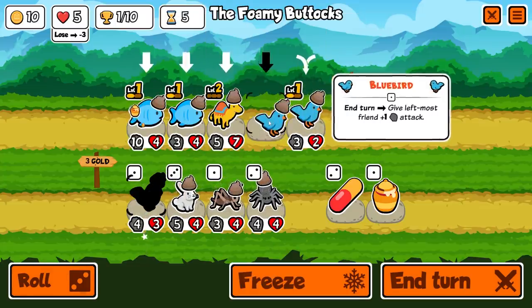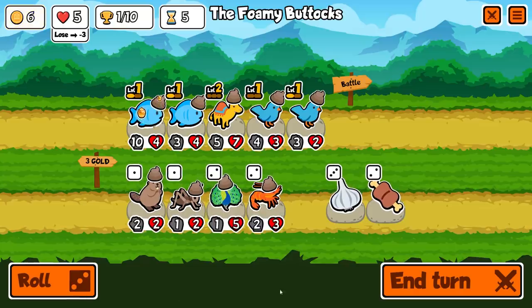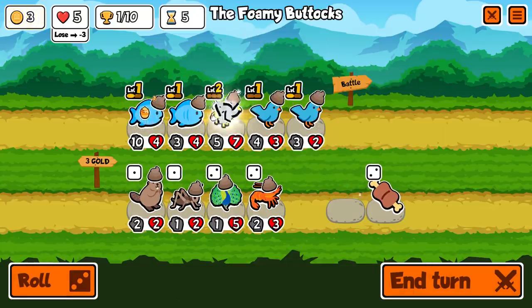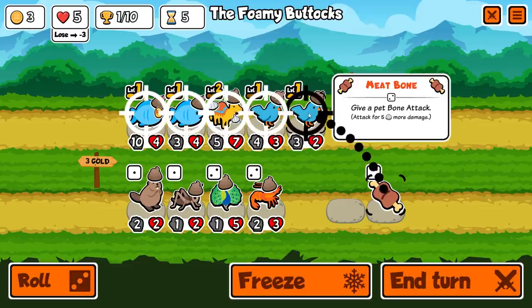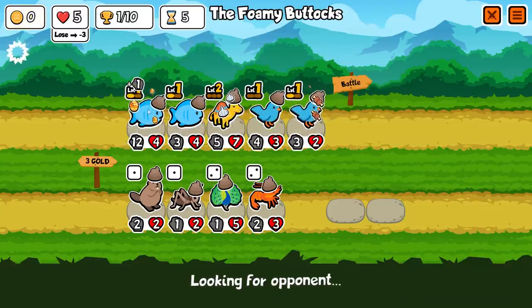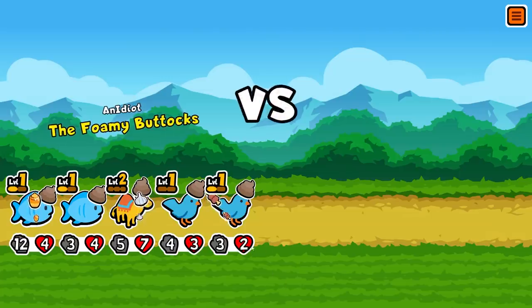I'm going to combine these two and put them there. Then we're going to roll and put garlic armor on probably the camel, and maybe a meat bone on the bird just to get it some damage to start. It doesn't have a lot of health, but it's going to hit something hard. Fish is up to 12-4. I just realized the problem — my units have almost no health.